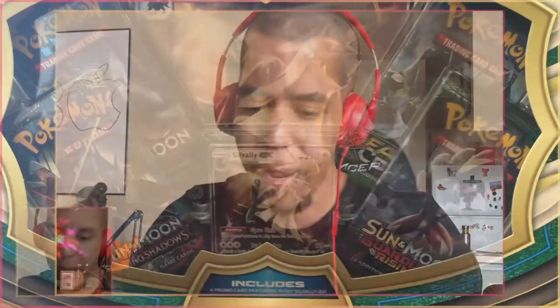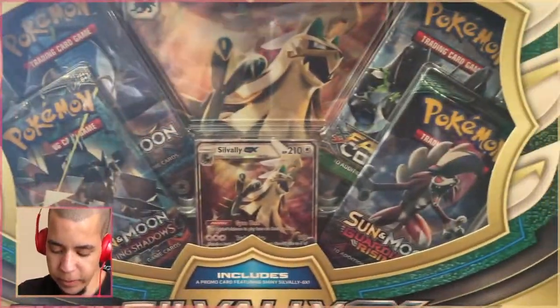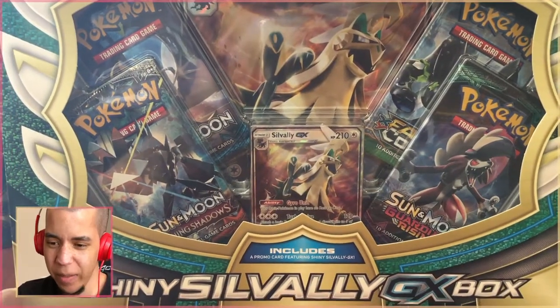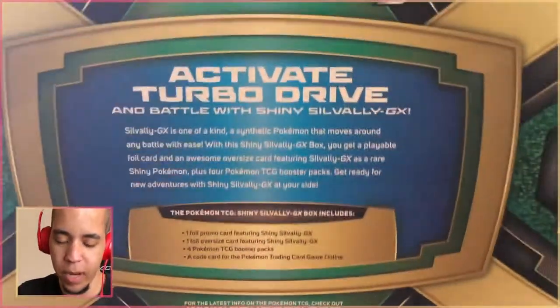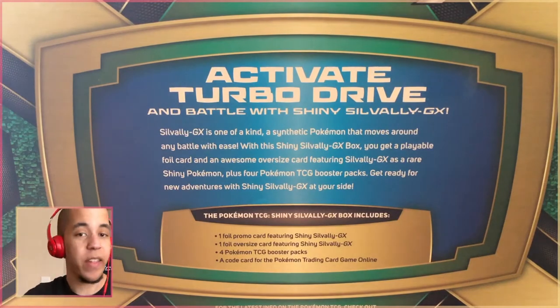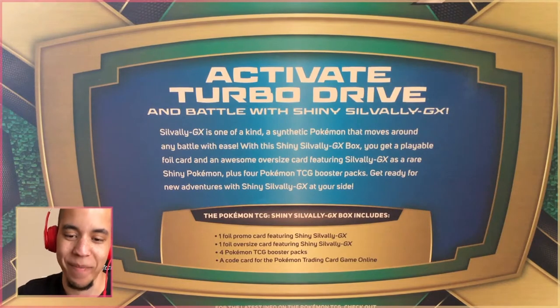Let's go ahead and get to the pack cam where you can see this shiny Silvally box. I got this at GameStop — the same GameStop that I ordered my Ultra Sun Ultra Moon from — and I asked the guy there to pick it out for me, so we'll see if he was good or if I'm going to a different GameStop next time.